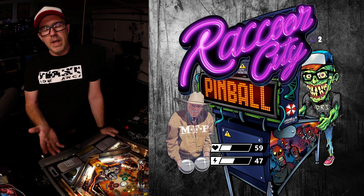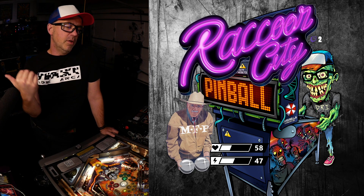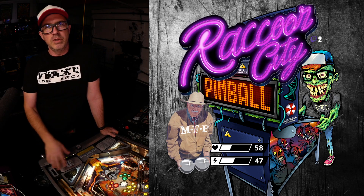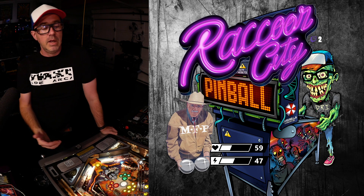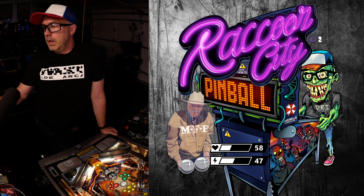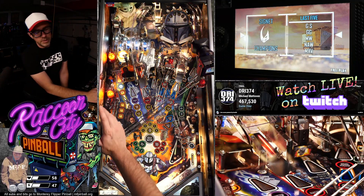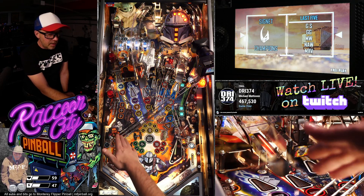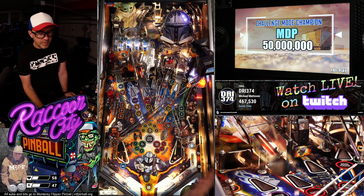What I ended up doing when I played this game before was just qualify a multiball, start a mode, start your multiball, and once that's over start the whole same thing over again. Now all of a sudden you have hunter lit, and hunter is basically these three stand-up targets here. Then what happens is the in-lanes get lit and you can flip that back and forth.